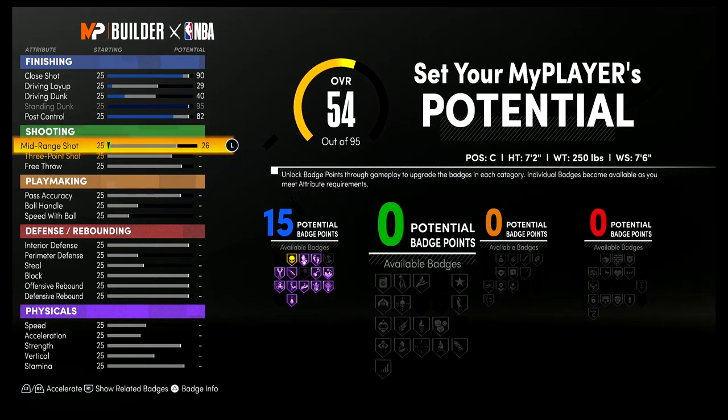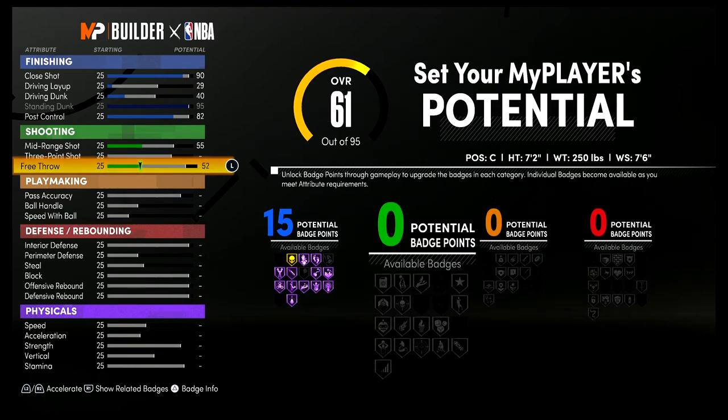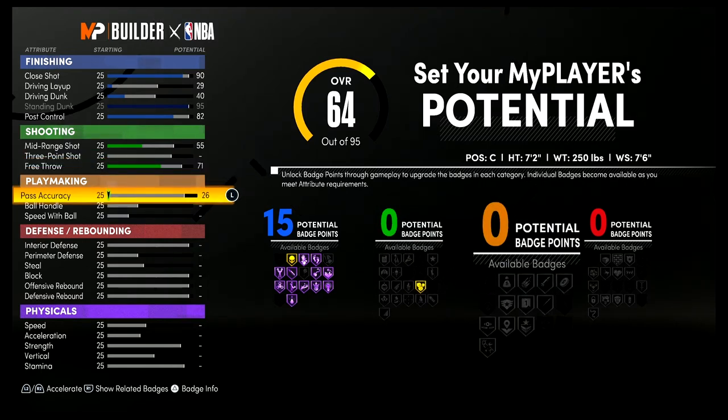For shooting, bring your mid-range shot up to a 55 and your free throw up to a 71. You're not going to get any additional shooting badges.